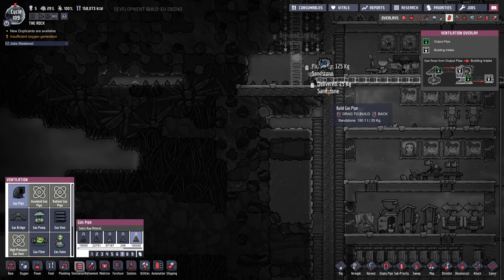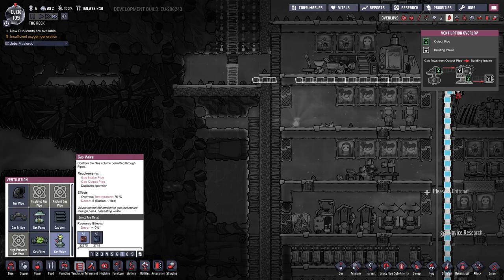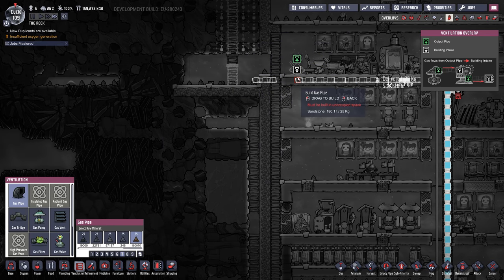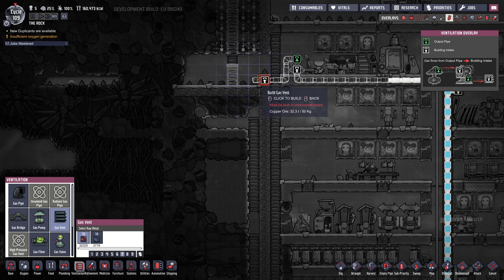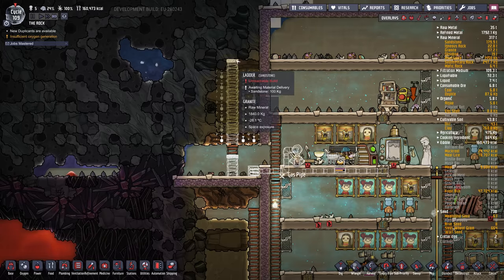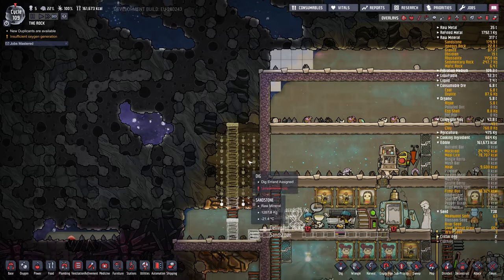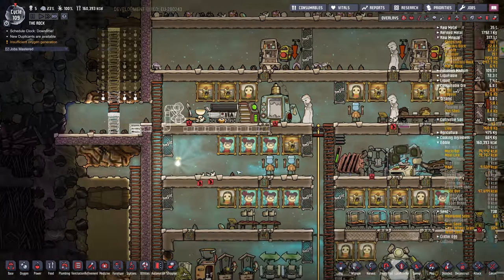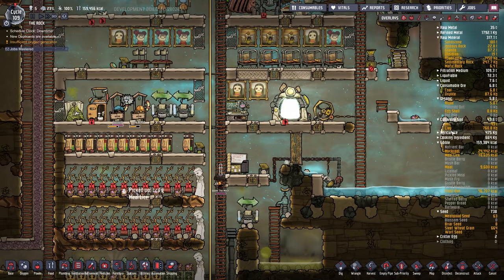Maybe I'll build an oxygen thingy over there. Sandstone should be fine, because then we can seal this up. Let's put it through a valve first. This isn't a special room, so that's fine. We'll put a gas vent — now the gas vent might melt if this gets too hot. We'll see how it goes. Eventually we'll be off the meal wood because we won't have any more dirt. We're going to run out of dirt at some point.